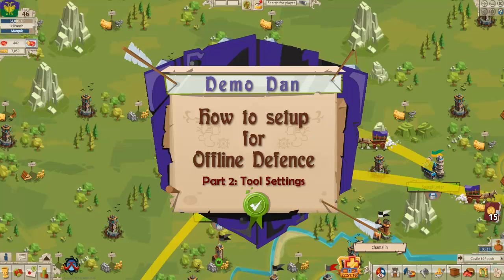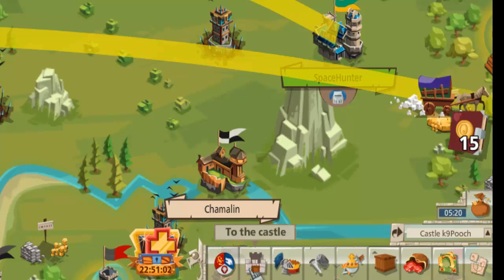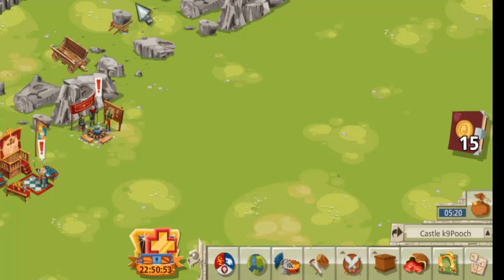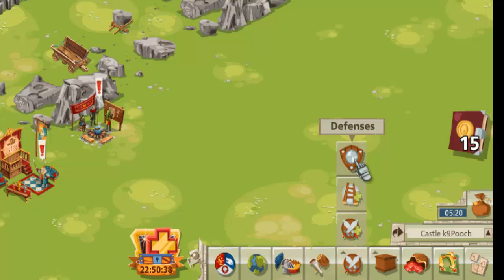Welcome to this tutorial on how to set up the tools for your offline defense. As with previous tutorials, go to your castle view by moving your mouse cursor down to the bottom right of the screen where it says 'to castle.' Click on the icon, it'll bring up the castle view. When you see the castle, you'll see additional icons now showing, which include military and defenses. Click on military and then defenses to open up the defense settings.